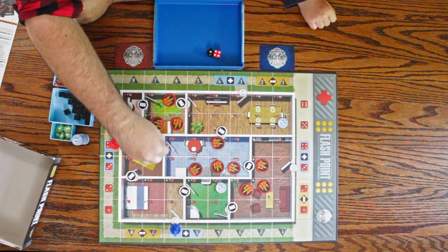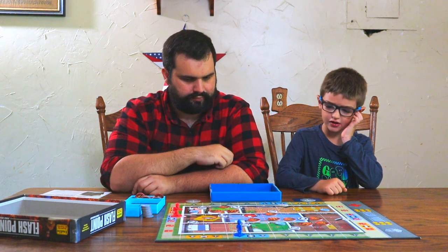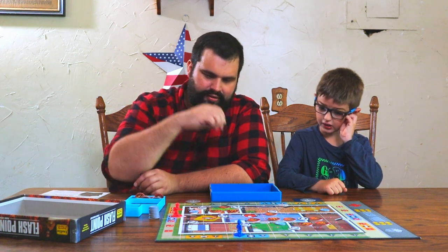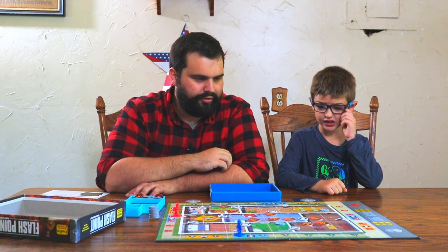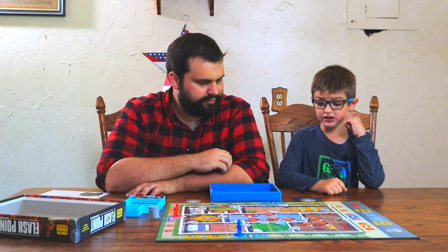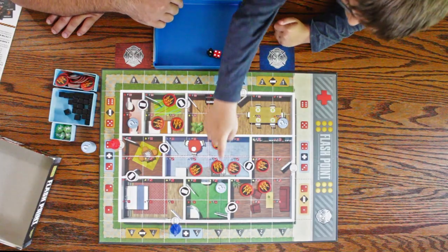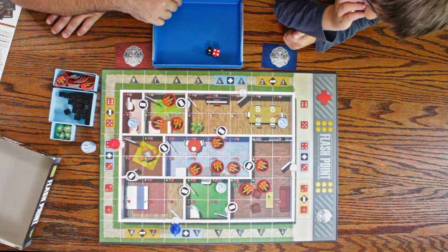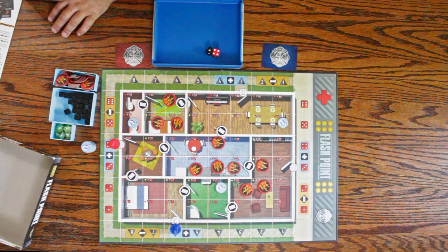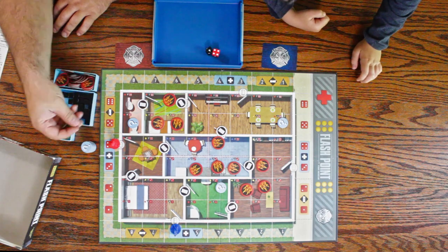Also, these doors are closed. The kitchen is where the fire starts — a lot of fires do start in the kitchen. Thankfully all the doors on the outside are open. We're going to use these tokens to represent our banked actions; again, you can bank up to four of them.